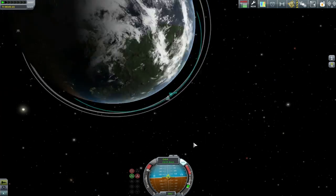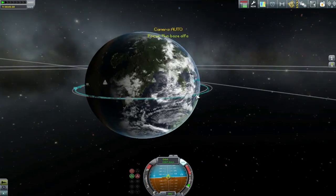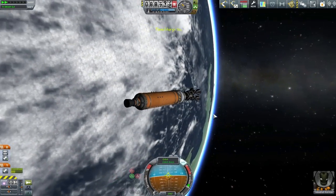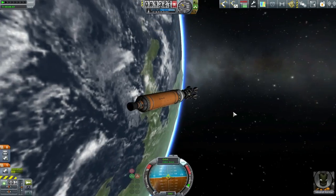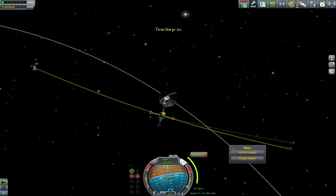We're looking to park this at a roughly 90-kilometre circular orbit. Then we'll be taking our standard trip to the Mun — wait until it is coming up just over the horizon, push up our apoapsis to about 10,500 metres, and that gets us to just inside the Mun's sphere of influence.